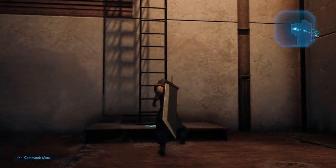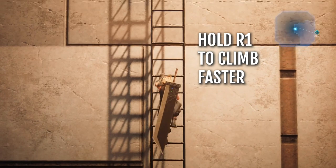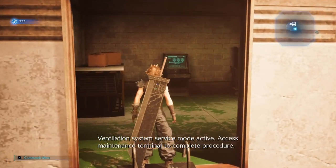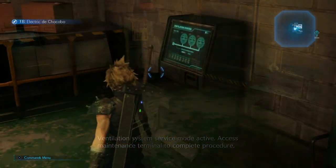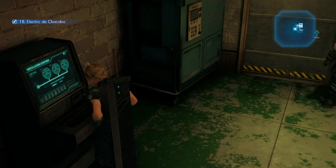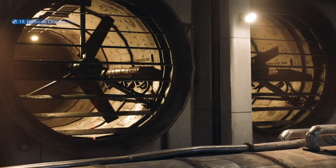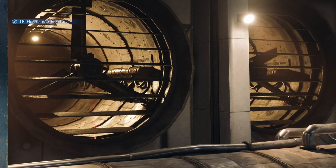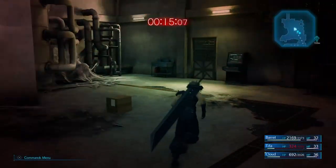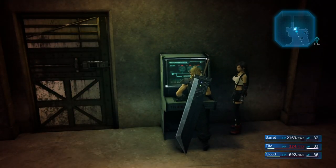Climb the ladder, activate the controls, defeat all the enemies inside the room, and activate the controls at the end of the room to get access to the materia.